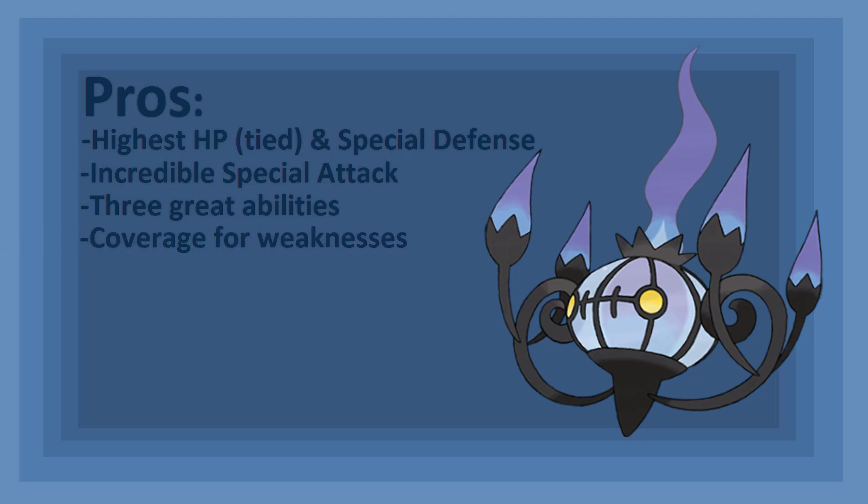Chandelure is the only Fire Ghost-type that can learn Energy Ball, Solar Beam, and Shock Wave. These three coverage moves counteract its weaknesses to Water, Rock, and Ground-type moves. Energy Ball is a solid move overall, hitting all three opposing types for super effective damage, and it comes with a chance to drop Special Defense. While Solar Beam is more powerful, it requires Sunny Day or Drought to be active. This could work well on a Sun Team, and even though Shock Wave only has 60 base power, with 145 Special Attack behind it, it can still do reasonable damage.